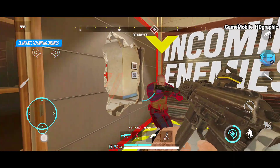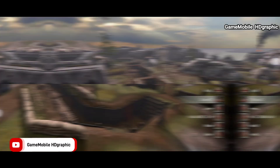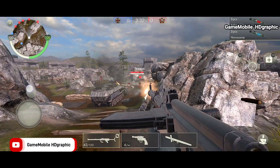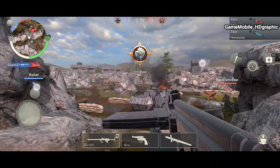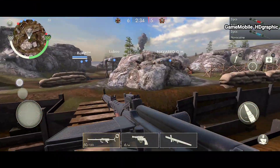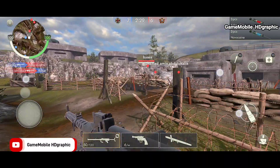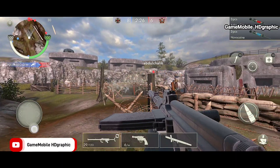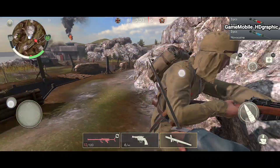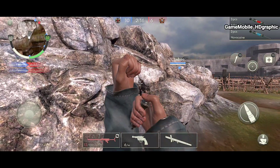WW2 Frontline 1942 is a war game that impressed with its World War 2 experience — pretty on point. The enemy designs, outfits, guns, and the ambience of the battlefield all feel like they take you back to that era. The gameplay is a deathmatch with teams of five versus five, and each match ends in less than four minutes, which is quite short.